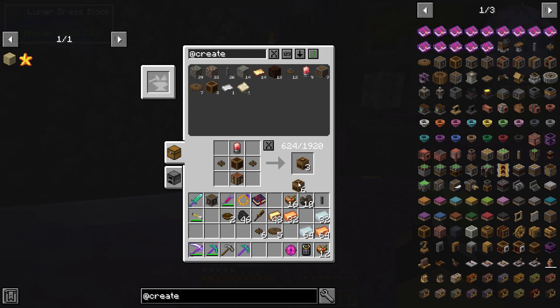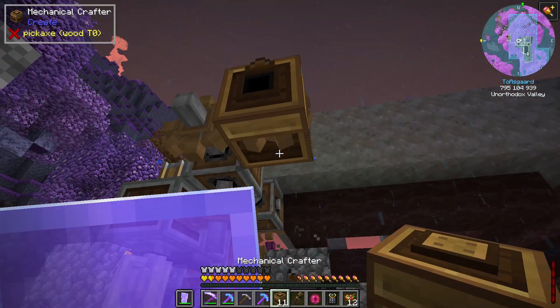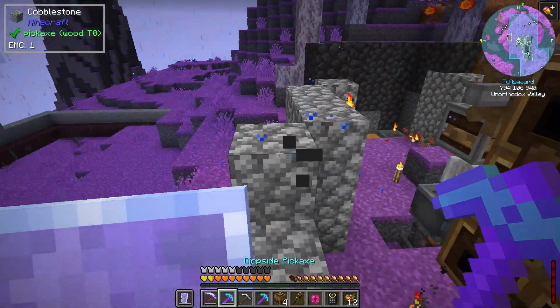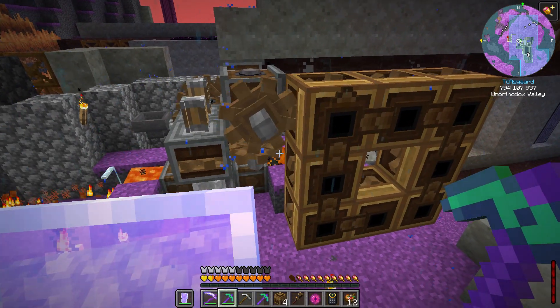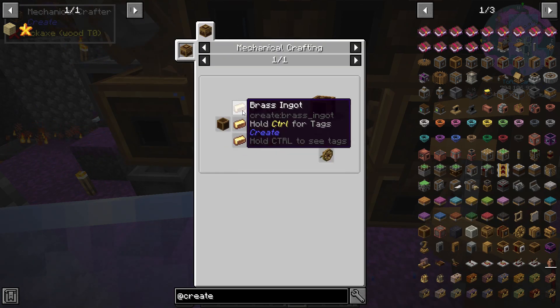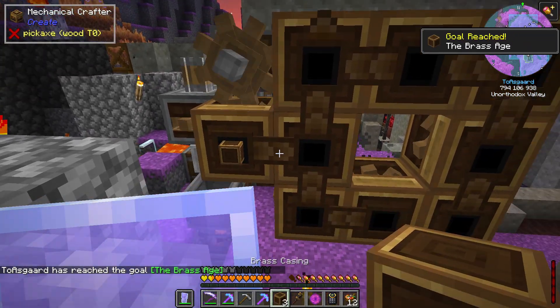We can get our first mechanical crafters - this will be enough for a minute; we'll have to make a few more for our grindstones later. We'll run these out and set one up right here. I don't have power up there and I don't want to go with water wheels, so this is how we're doing it for just a moment. If we want to make flywheels we need a specific layout - the brass casing with brass running around it - so let me get another craft of brass casings going.